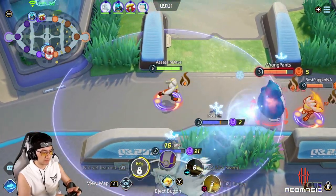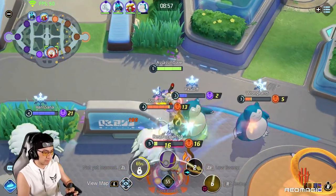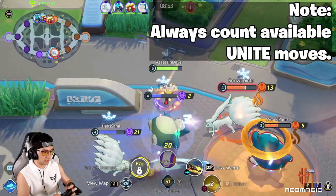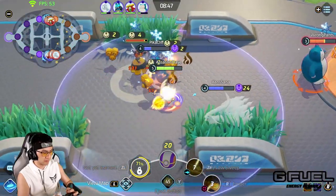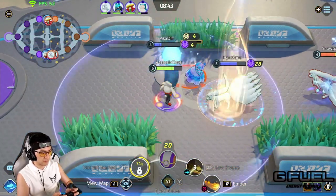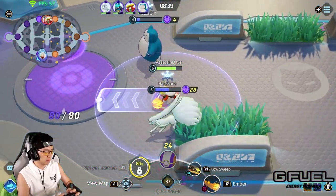You get an insane amount of movement speed, buff, burst damage, or crowd control. Just imagine a God of War with ultimate walking into a teamfight compared to without. Knowing how many Unite moves your team has available walking into a teamfight will directly impact your decision making. If you saw your team only has one yellow dot on top, and the enemy hasn't even used their Unites yet, it's probably not a good idea to dive in for a full-on 5v5.